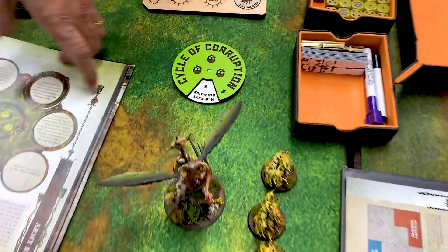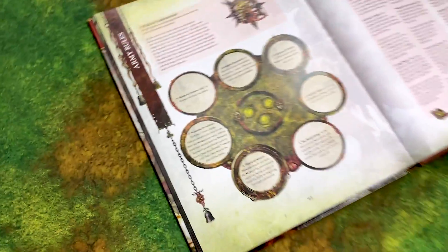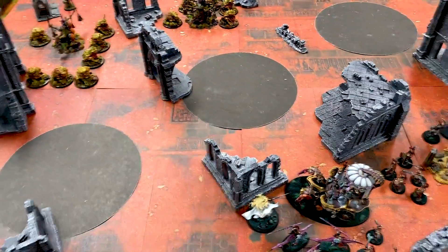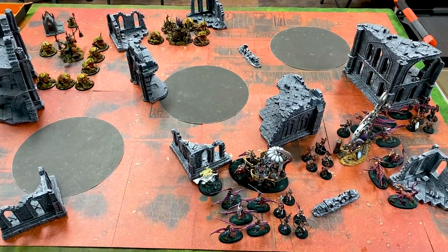The Cycle of Corruption is on number five, which gives minus one to charge and no piling in — which is good that it's happening so early in the game, because it's one of the best ones. I'm very happy that is the case. So with that, we're on to turn one for Nurgle.